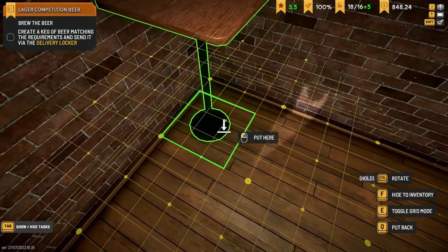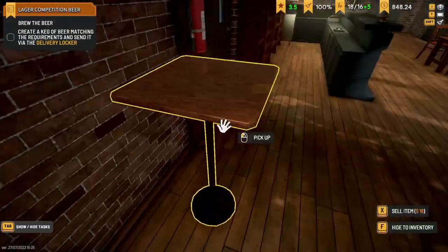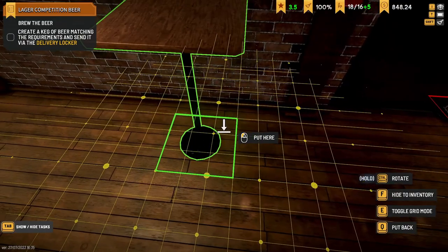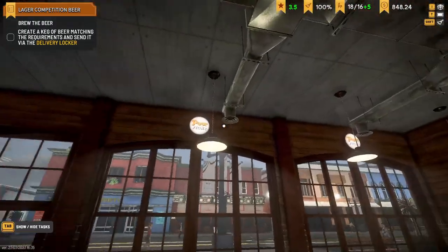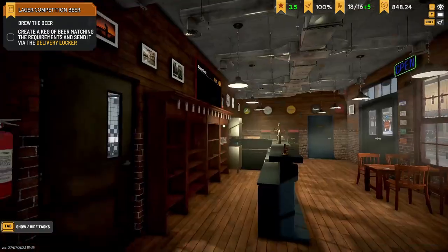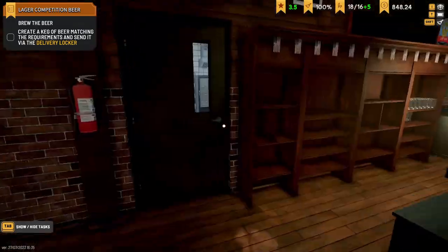I've put these standing tables in as well - not sure if they're going to be good for people, maybe. Apparently it's a bit janky when you get near a wall, but they've got a pool table and you can put your beers on the side as well. I put these light pop things up above the windows - I think they look cool. We've just been sort of adding bits and pieces here and there.